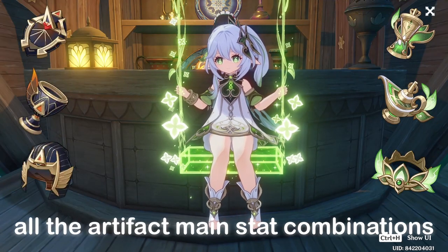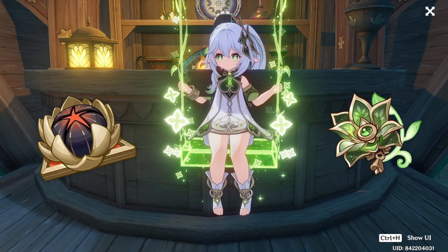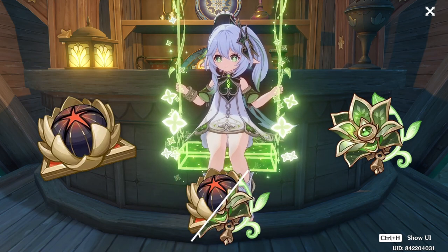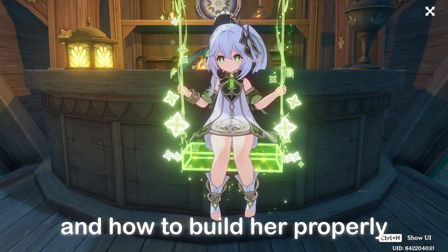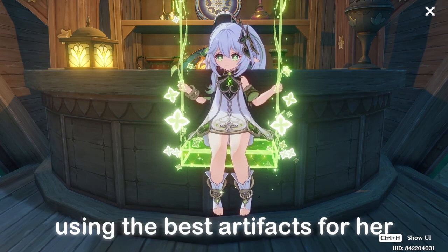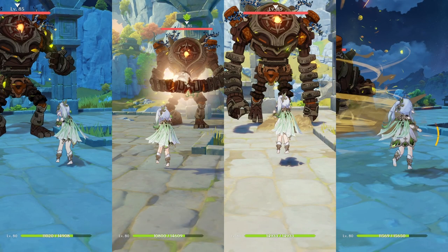In this video, I'll be comparing all the artifact main stat combinations for both Gilded Dreams and Deepwood, and also comparing the two artifact sets and the two-piece sets against each other. After the comparison, I'll be explaining the artifacts on Nahida and how to build properly using the best artifacts for her. You might not understand what these number differences mean, as one set having more damage doesn't mean it's a better set for you. There are a lot of factors which I'll talk about later, so make sure you watch that part.